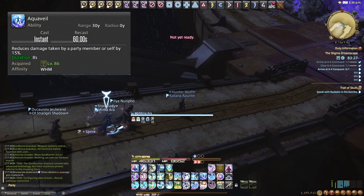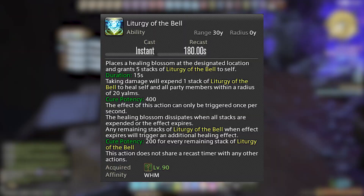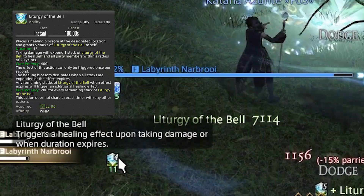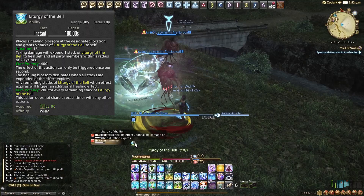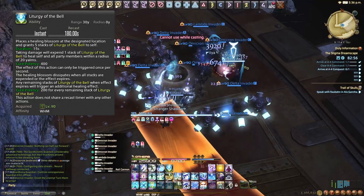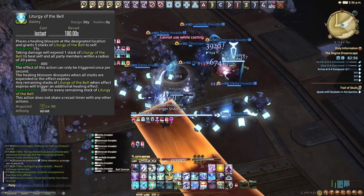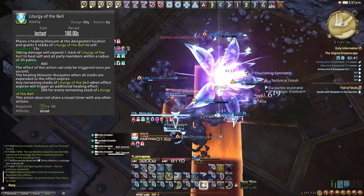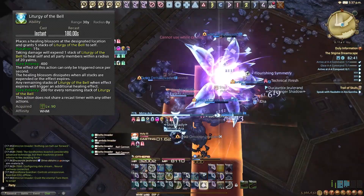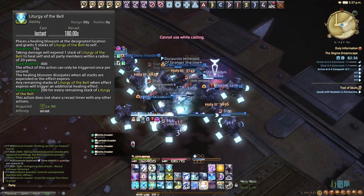Liturgy of the Bell has a long tooltip. It's on a 180-second cooldown, unlocked at level 90. It places a little flower on the floor that lasts 15 seconds and grants you five stacks. Every time you take damage with this buff active, it expends one stack and gives everyone a 400 potency cure — incredibly strong for AoEs. If you don't consume all five stacks before it expires, each remaining stack converts into 200 cure potency, so it doesn't get wasted, though it gets less value the fewer hits you take.